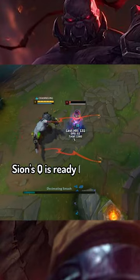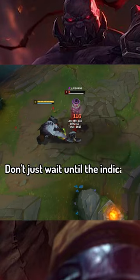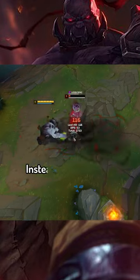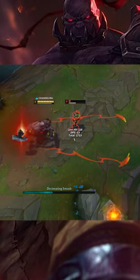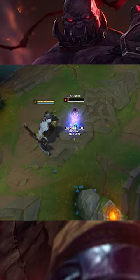You can know when Sion's Q is ready for knock-up by looking at his axe. Don't just wait until the indicator on the ground is full — instead look at his axe. Right as the knock-up is ready, Sion's axe will blink. It will blink slightly sooner than a full indicator, so keep that in mind while playing as or versus Sion.